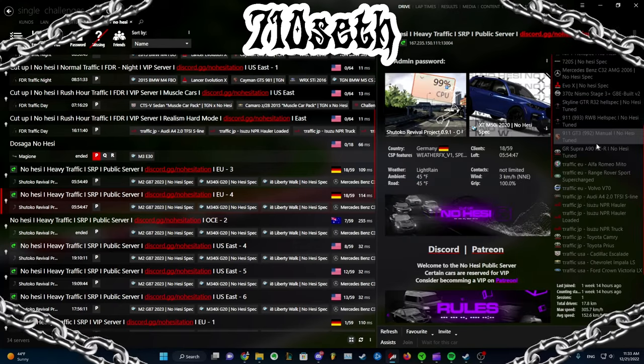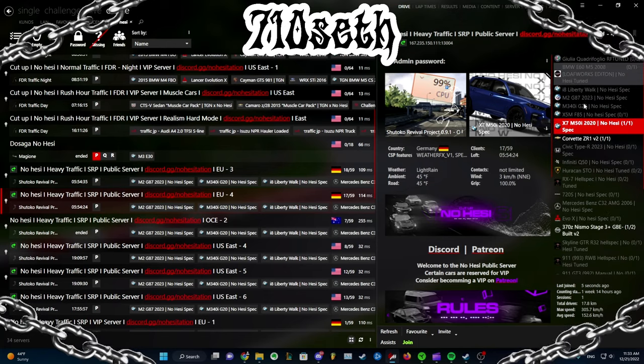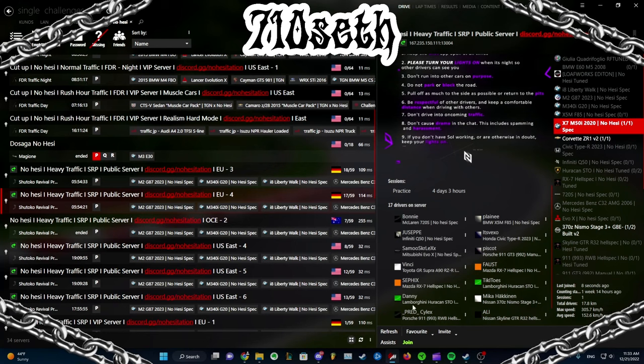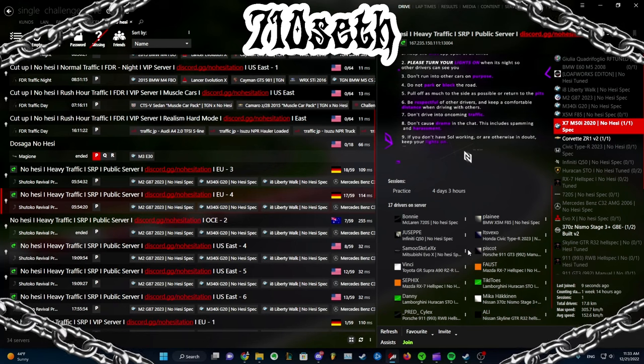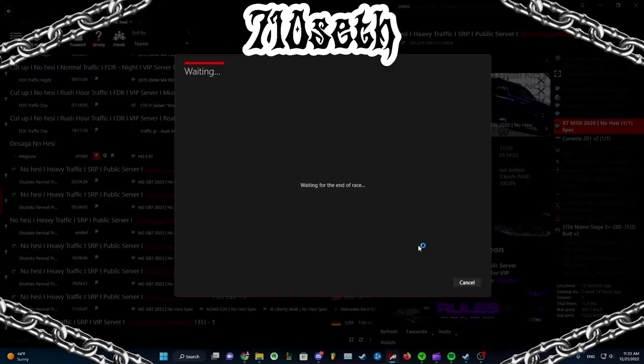This is the list of cars that you can pick from. You can't be traffic, but you can be any of these. The grayed-out cars means someone else is already in there, and you can see all the people who are driving right now. I'm about to get in this X7, so you just click Join.